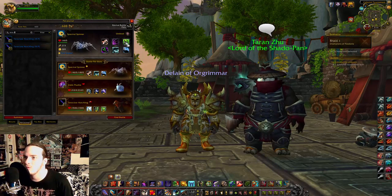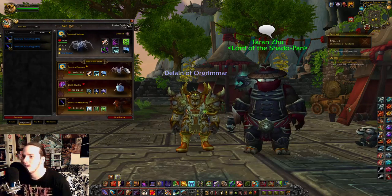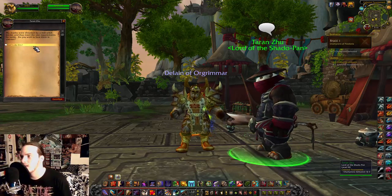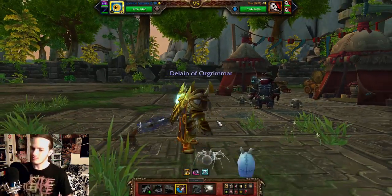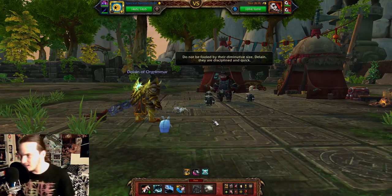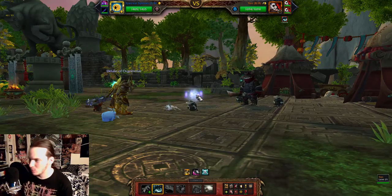The moves that you want on your Spectral Spinner are Bone Bite, Blinding Poison, and Spectral Strike. We're going to go ahead and get this started and I will show you exactly what you need to do. You need to do the moves in this exact order: first we're going to hit with Blinding Poison, and then follow up with a Spectral Strike.